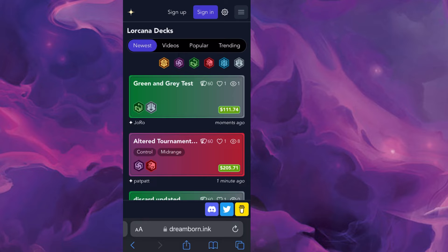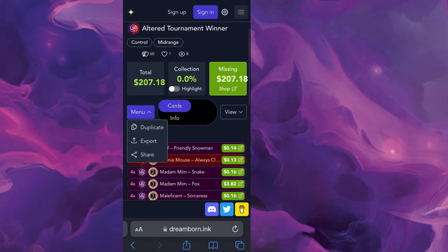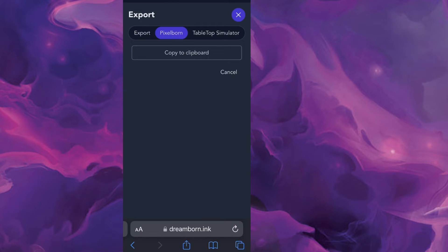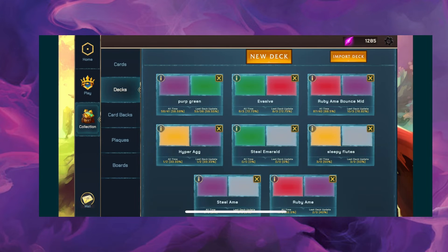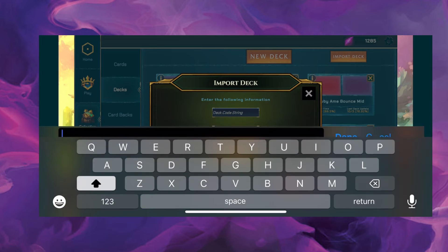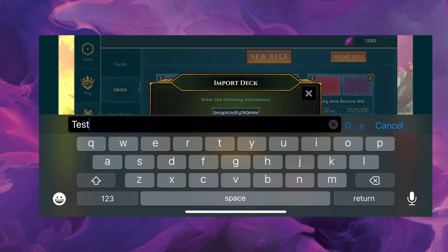Hit Browse Decks, and once you find one you like, click on Menu inside the deck, then Export, then click the middle option for Pixelborn — Copy to Clipboard. Then back in Pixelborn, hit Import Deck in the upper right, paste that code you just copied, and you're good to go. That's how you import decks from dreamborn.